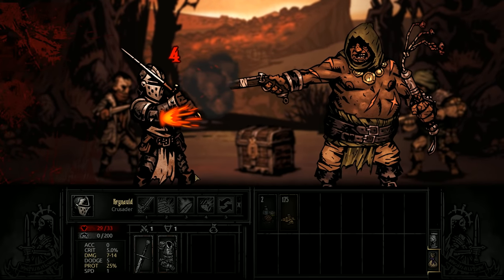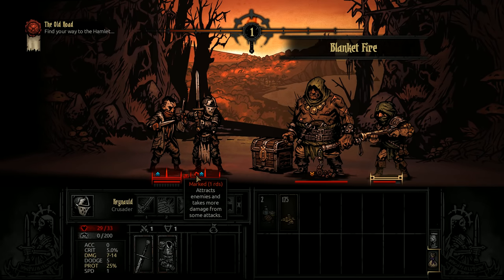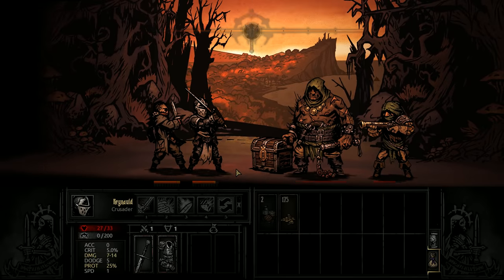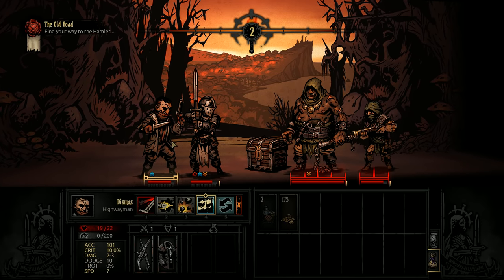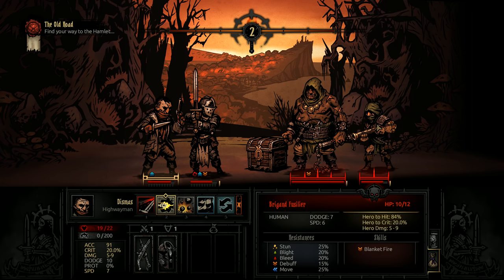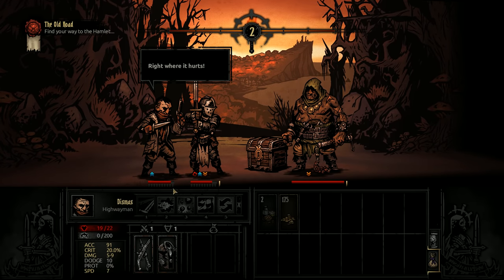We have plus 25 protection which should lower our damage intake. We're also marked, which means we attract more attacks from the enemy, so it's less likely Dismas will be hit. Let's Pistol Shot the unit at the back. Nice — that was a pretty lucky crit, a 1 in 5 chance of landing.